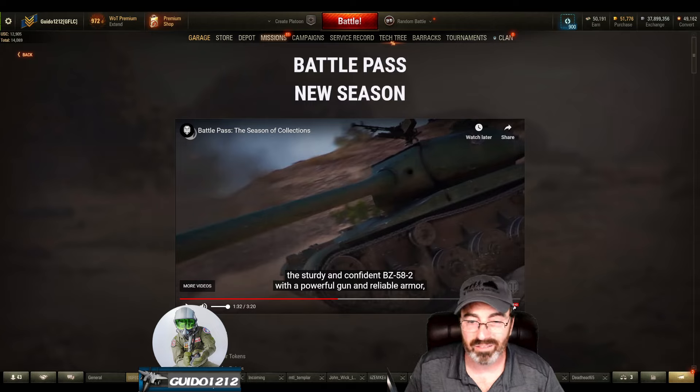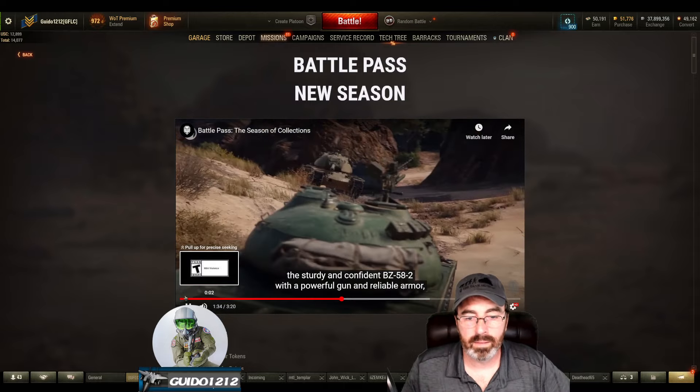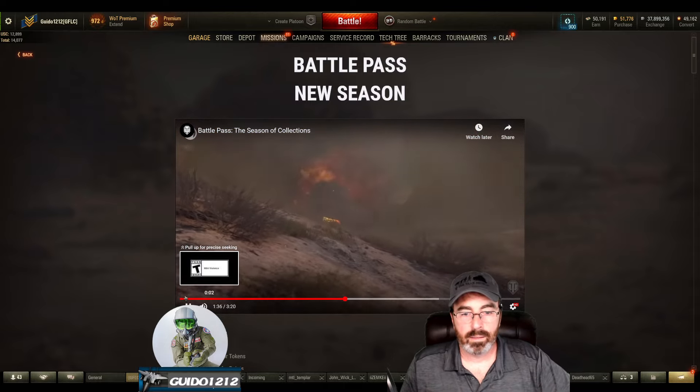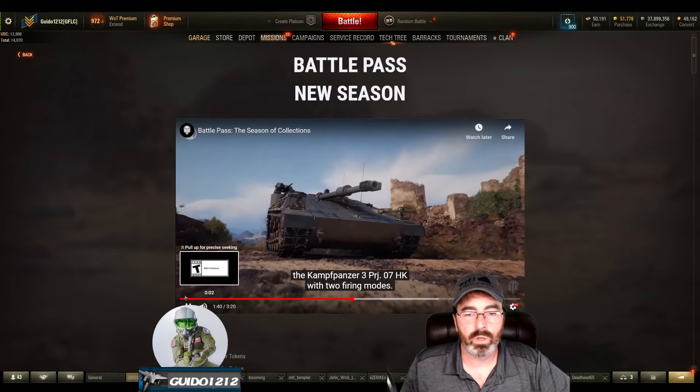There are additions to their ranks: 27 plus 24 is 47 — 51 tokens total, math in public. That sounds about right. 51 coins, my friends — that's a lot. The Z-58-2 with a powerful gun and reliable armor.